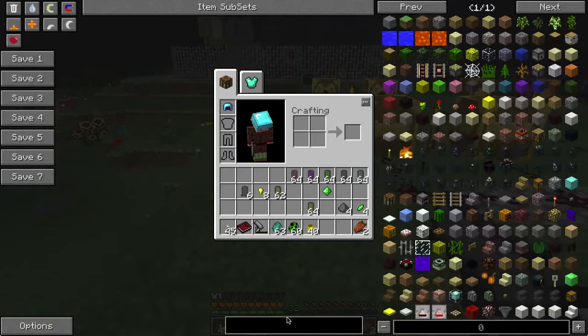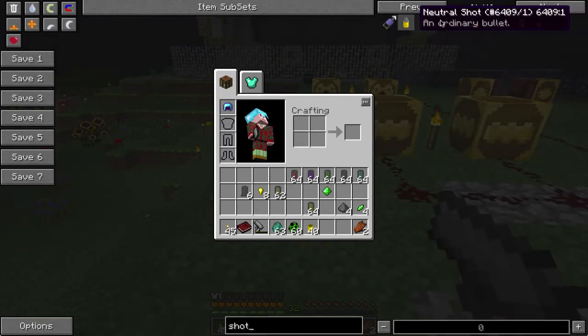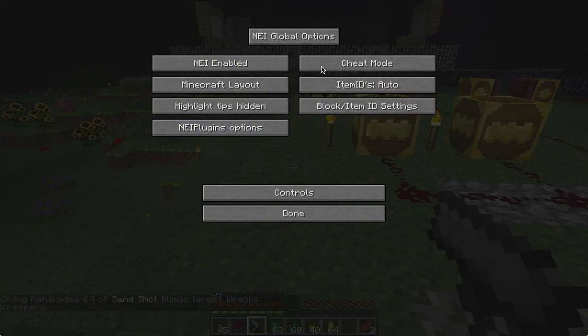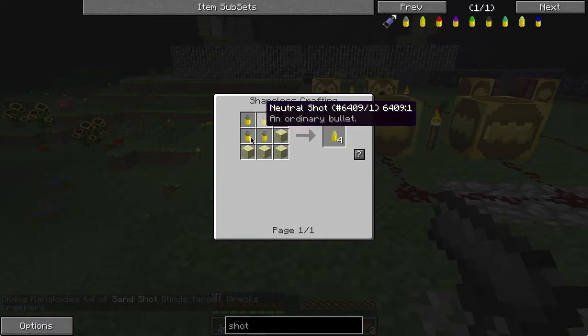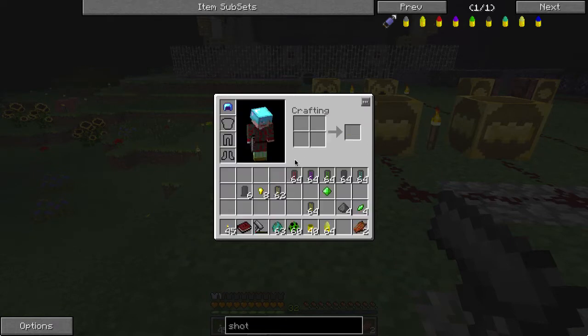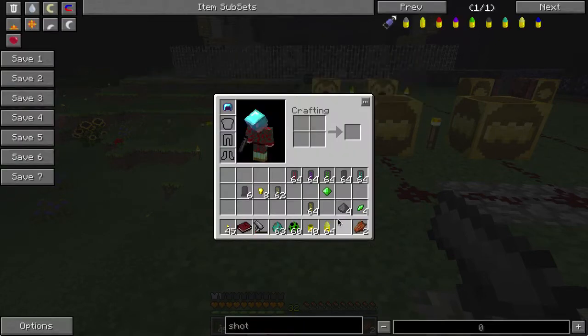Let me show you the recipe quickly. Sand shot: you take sand and neutral shots. You need four neutral shots to make four sand shots, and eight neutral shots to make eight sand shots. So the neutral shot is sort of the base for other ammunition with the hunter's handgun.